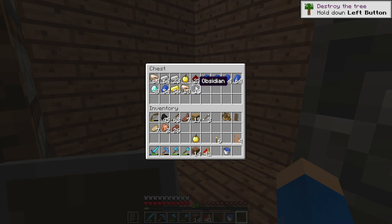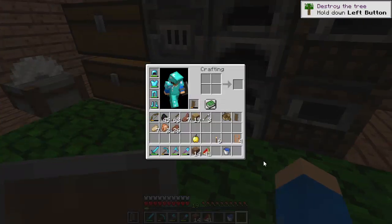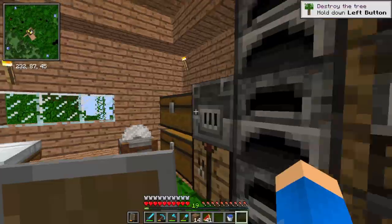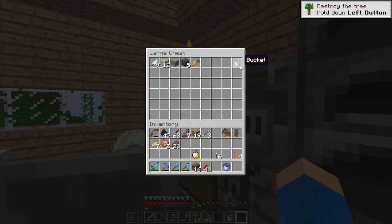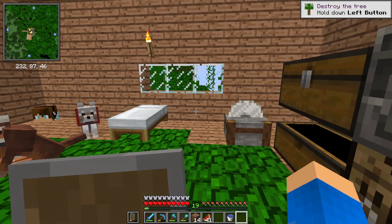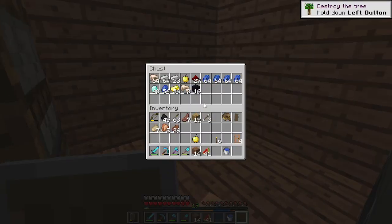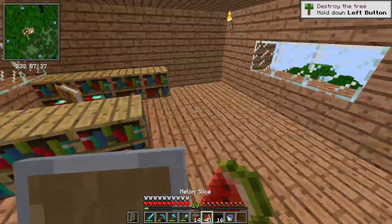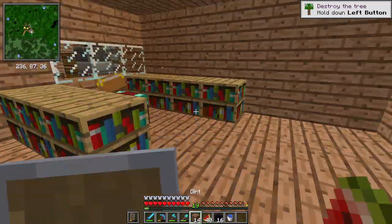Actually I'm playing — found it. Flint and steel — not on me. I have flint, I should have iron — I do have iron. There's an empty bucket just chilling. I do have the materials to make flint and steel, and I have the obsidian, so I can make a portal — which is probably what I should work on.